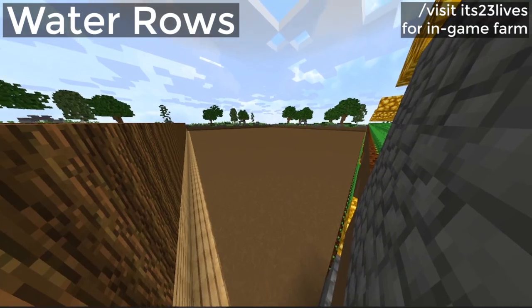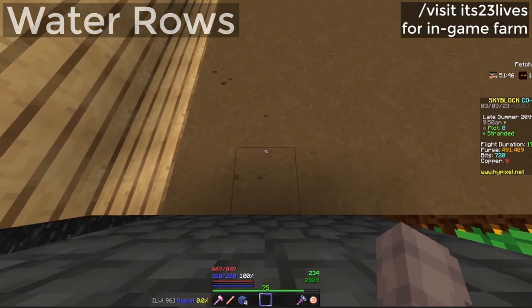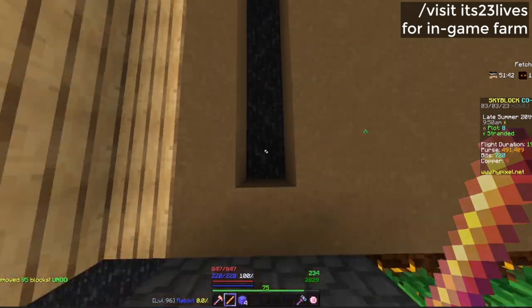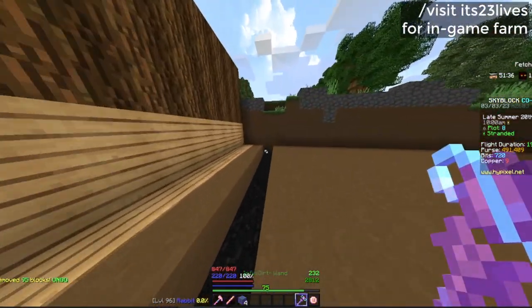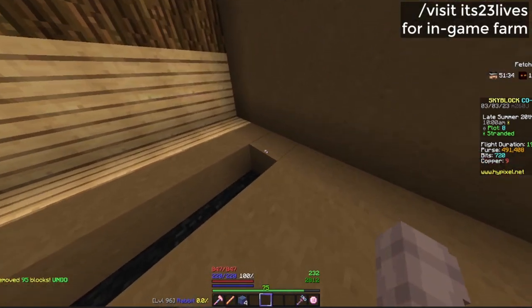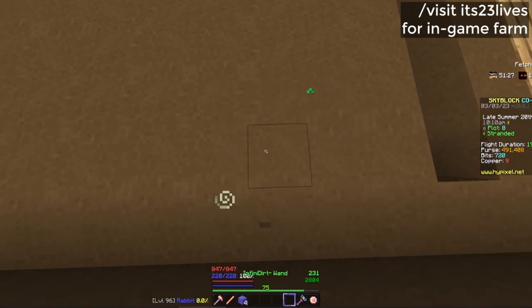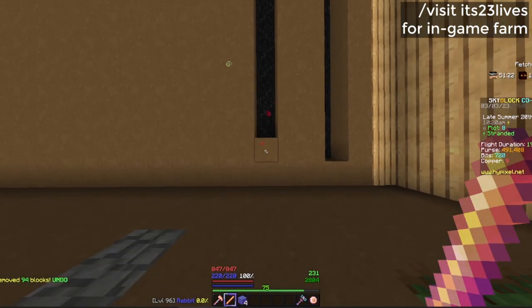Now that you've filled up the whole plot with dirt, we're going to skip one row at the start and look at this one. We're going to use our builder's ruler to remove the dirt over here by shift and right-clicking. We're going to go all the way to the edge where we're going to place a dirt block in the corner, then count two rows. You want to leave these empty, and now I'm going to leave two blocks of space over here and then just builder's ruler this.